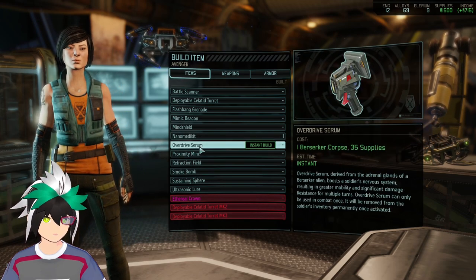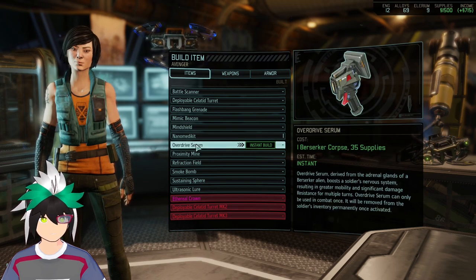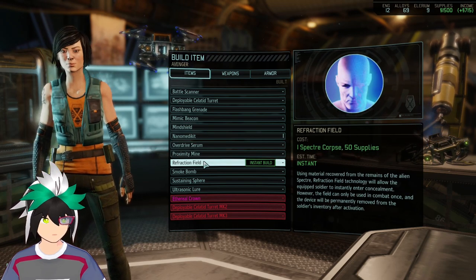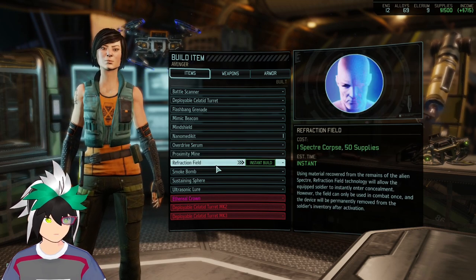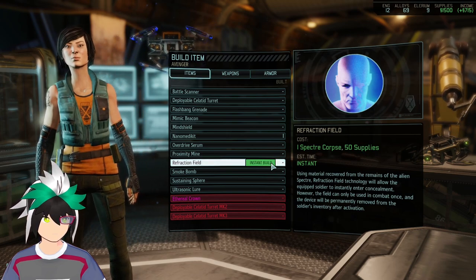Anyways, pretty much I made an oopsie and I want to fix that oopsie because I feel like it'll be better just to do a second take, just to make it more convenient for us. I want to build the refraction field over here — it requires one specter corpse and 50 supplies, it's fine.